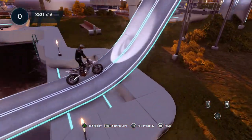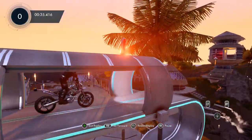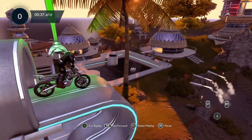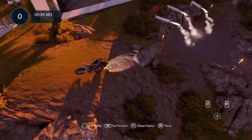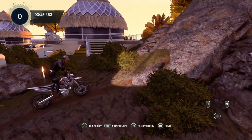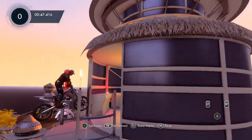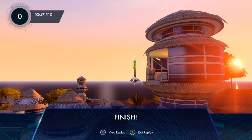Full throttle again, and once we land, take your time going up this ramp - don't go too fast or you might smack your head on the top lip. Take your time, go very slowly off of here, and you'll bounce off the ramp into the water. Once we're at the bottom of this ramp, just take your time going up without wheeling too much and you should have no problem.